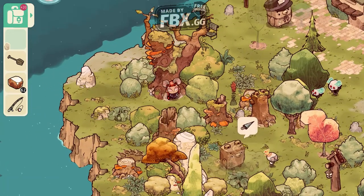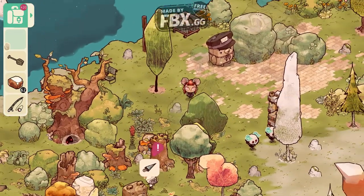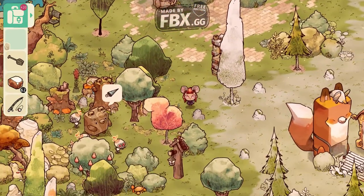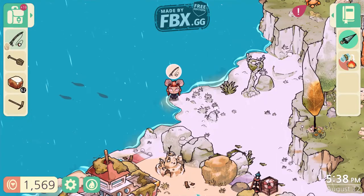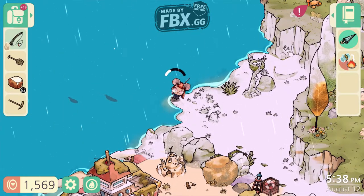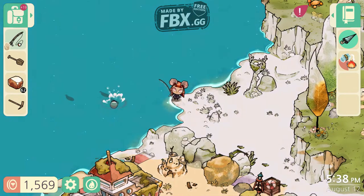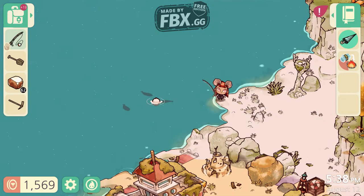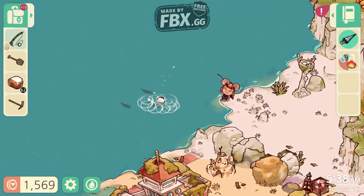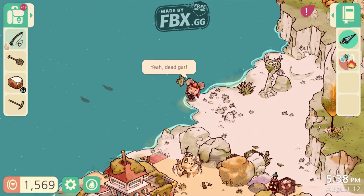As you can see we have some spirits right here in the background — they run away when you approach. You can also collect some stuff in the real world. The main story is pretty much that you're a camper and you're serving lost souls. There's a little bit of fishing — it's interesting. You drag back the mouse and then you throw it. Sometimes you're lucky, like I was lucky right at this point right here.